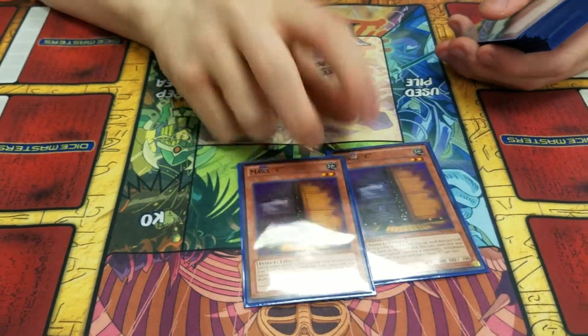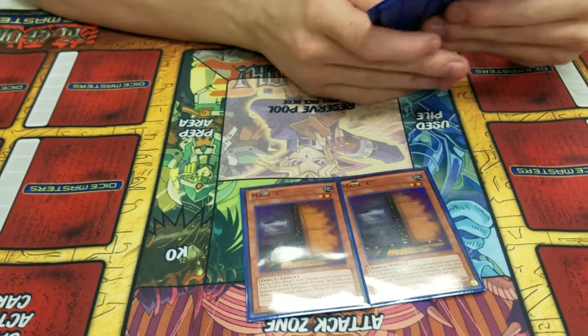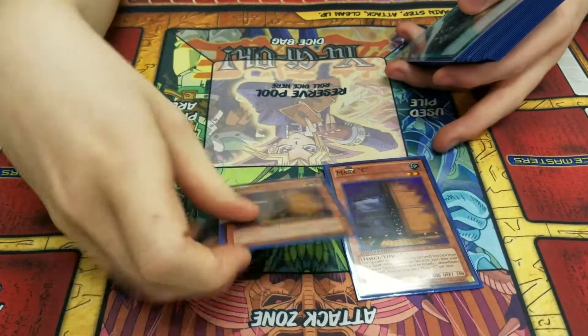Double Maxx 'C' — worked all day. Very good for this format with all the special summoning, especially with the new deck. Zodiacs, sorry. We'll get to those later.